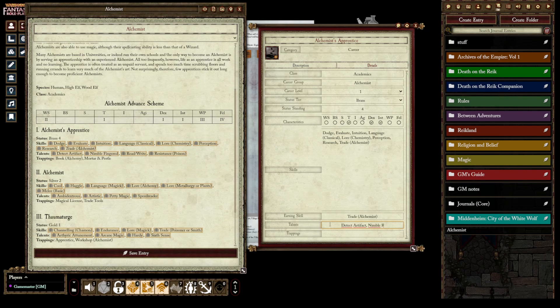For talents, add: Nimble Fingered, Read/Write, and Resistance (Poison).